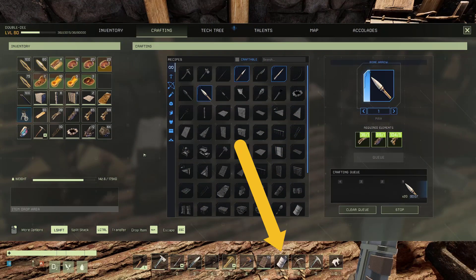You will also need plenty of food and bandages, bone or flint arrows, a knife, spear, and hedgehogs if you feel the need to make any.